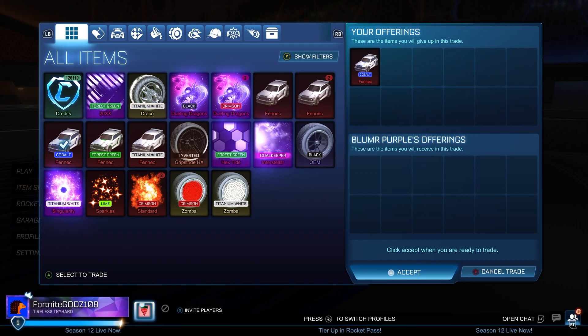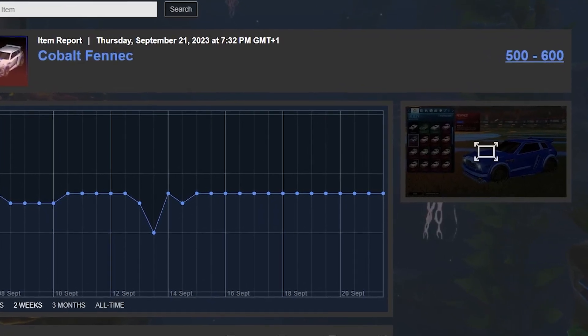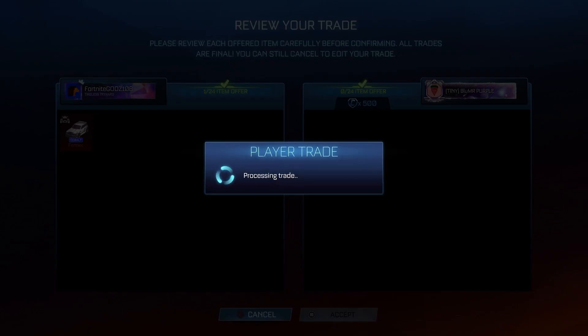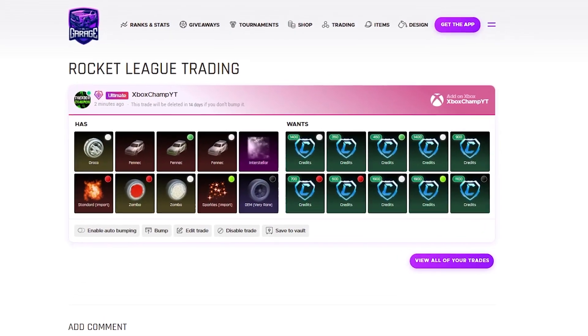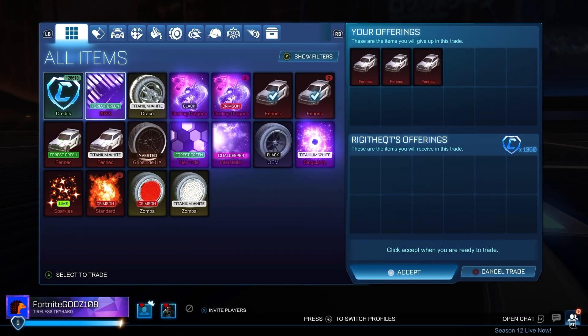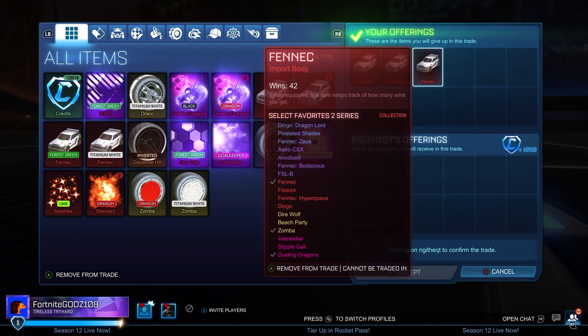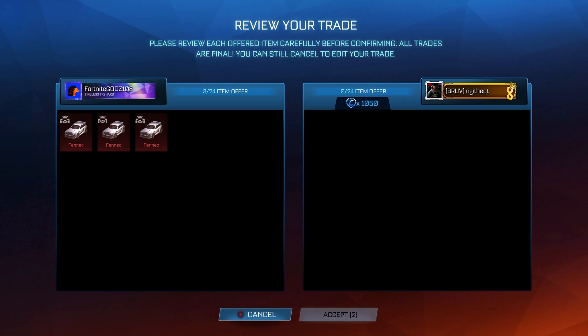I'm going to be getting rid of the Cobalt Fennec for the minimum value of 500 credits. When you've got an item like a painted Fennec that has fallen off recently, I can't really be looking for more — I'm happy with 500 anyway. It did take around half an hour to get that sold. You guys don't really see behind the scenes of how long I spend selling each item. This is only a 9 or 10-minute video, but realistically I trade maybe 5 hours roughly for each video, which is a lot of time. So make sure you drop a like because I'm spending a lot of my time trading and the market is a proper shambles.